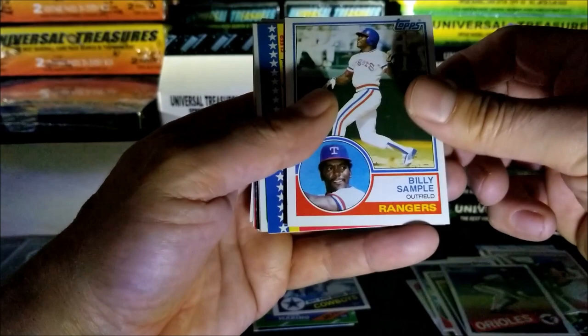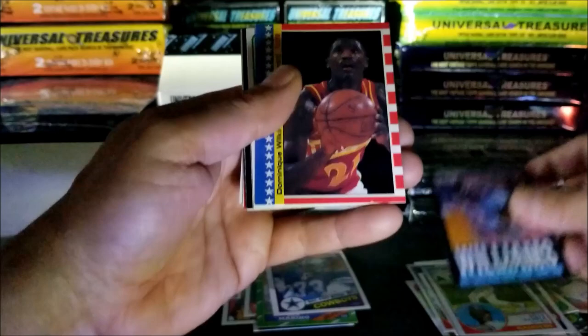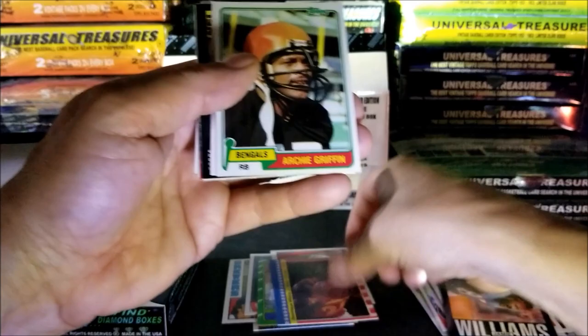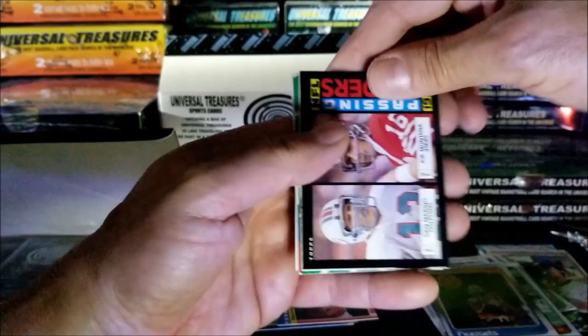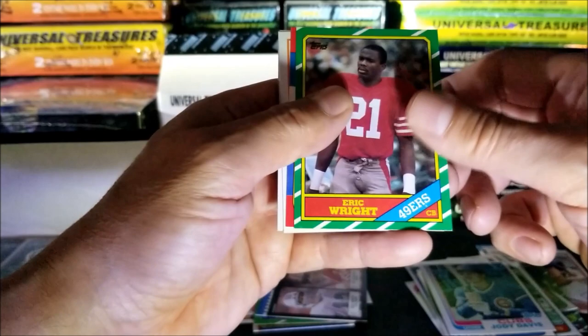Tony Dorsett 1984, Billy Sample, Jamey Williams. Oh, nice card - 1987 Dominique Wilkins. Archie Griffin, Michael Adams. Here we go, we got a Dan Marino and a Joe Montana 1985 Topps - awesome card. Jody Davis, Eric Wright - not the 49ers I was looking for.